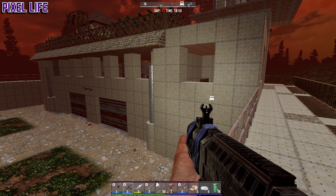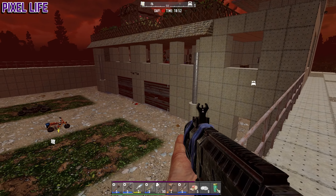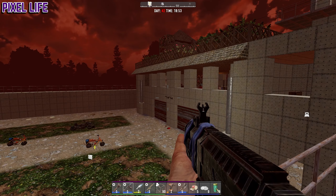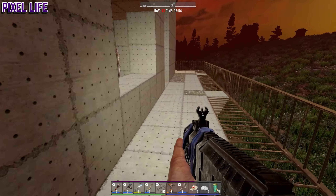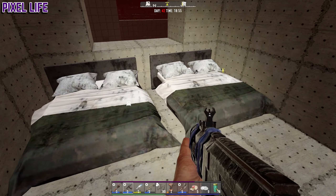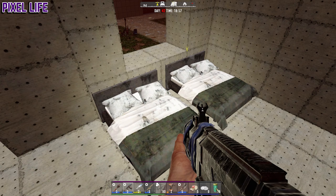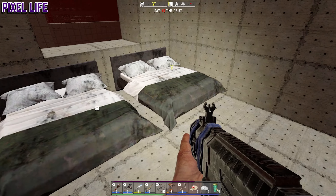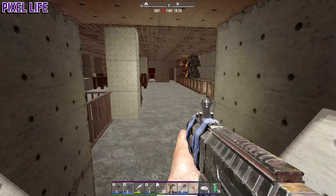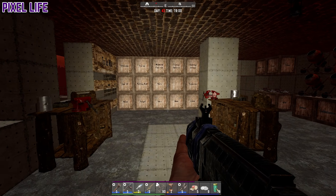As I was saying, last episode we were kind of building everything and we didn't really manage to finish what I wanted to build. We didn't manage to get the double garage doors, we haven't hooked up the motion sensors yet, and we built the bedroom as well - it's got two double beds because one bed equals one spawn point per person, so we needed two beds.